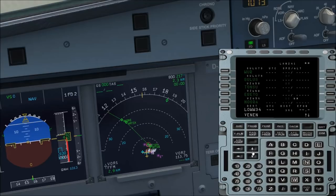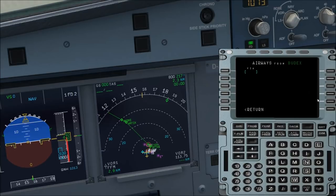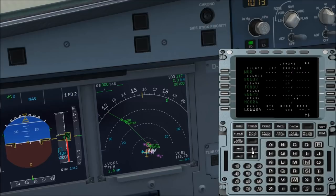I forgot to press something — no problem. I go to BUDEX and enter the airway UZ205, then to VENEN. Insert. That looks good. There's a discontinuity in the flight plan, so we quickly delete it. The route we can look at when we are up in the air — there's more time there to look at where over Germany and Austria we fly today. Now we can close the MCDU.